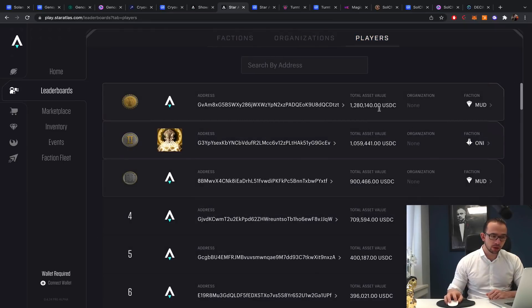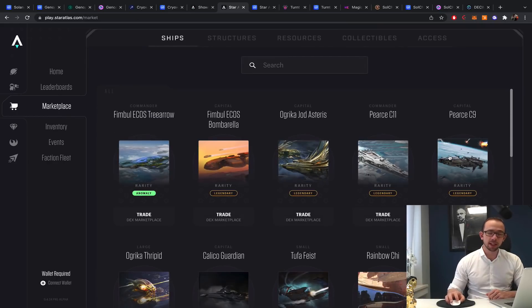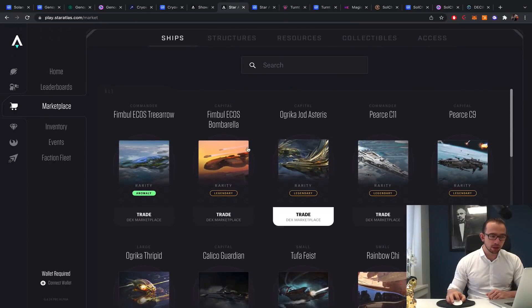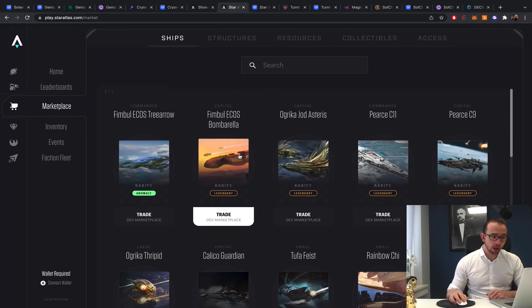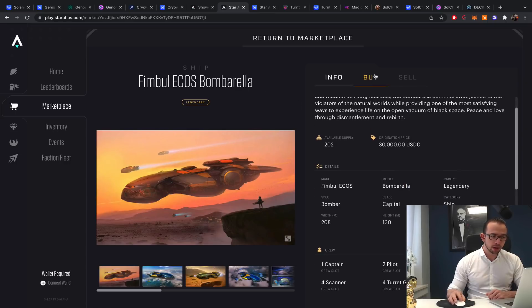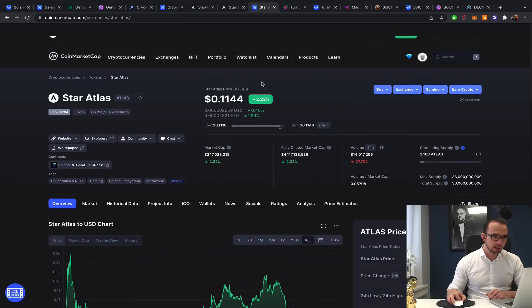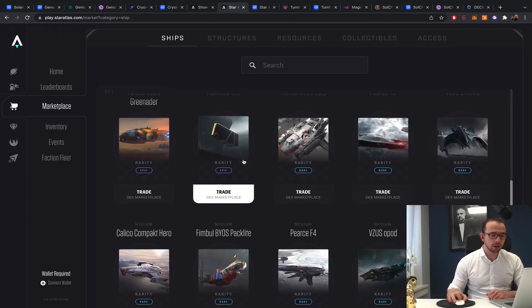There's a marketplace where you can buy NFTs, hosted on their own platform. You can also use them for staking. There are many battleships, trade ships, and more to explore. They are quite expensive — there's a legendary ship with an ask price of 360,000 ATLAS tokens, which at 11 cents comes to about $36,000. These are definitely not cheap, but if you were in early you have the rewards.